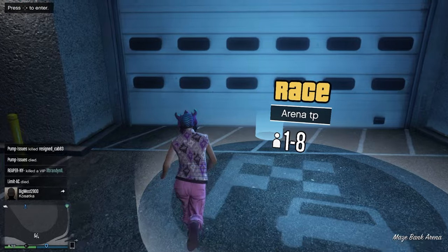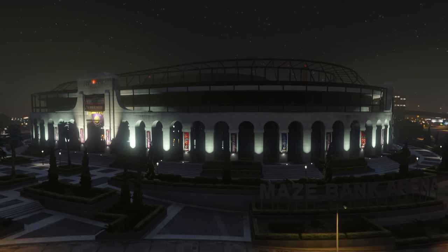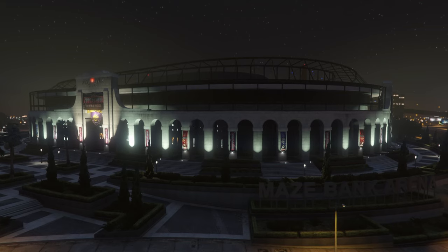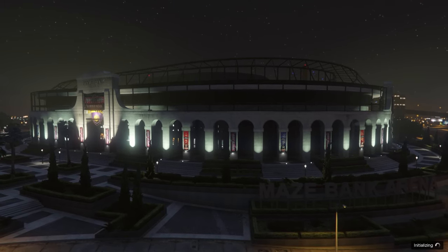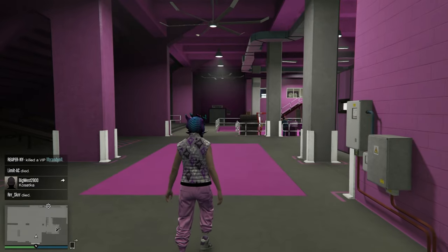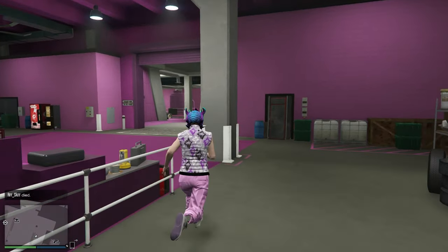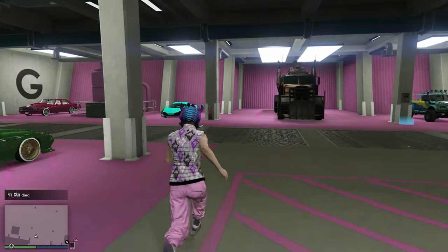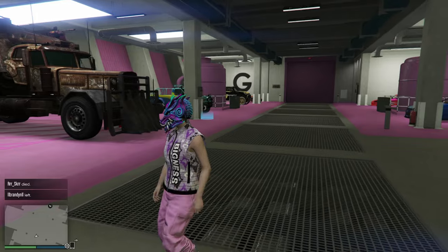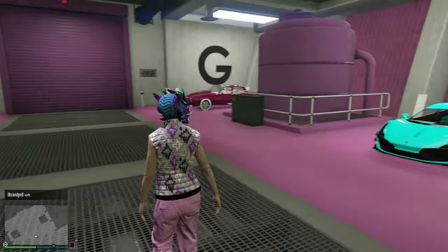From here, go ahead and enter inside the garage where a vehicle is that you don't care about, because we will be losing this vehicle. There's my Ceberus — we will be moving that to any one of our garages that we choose.